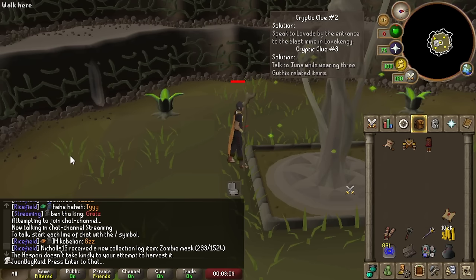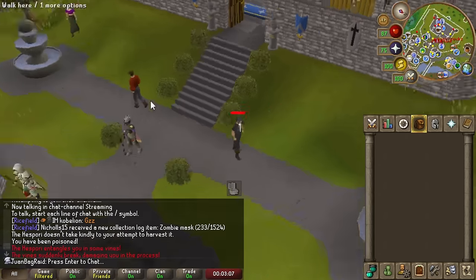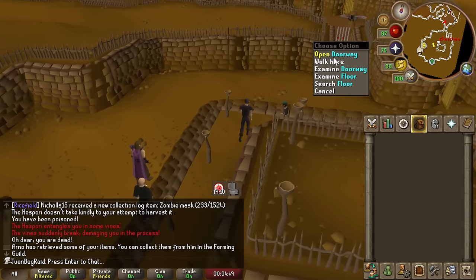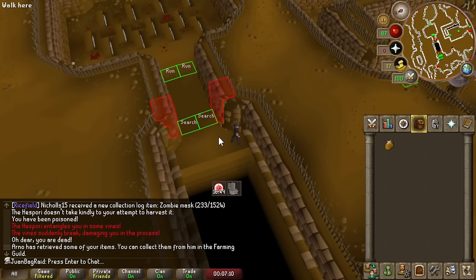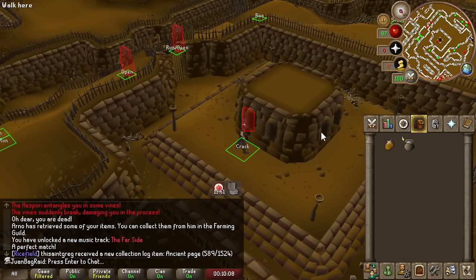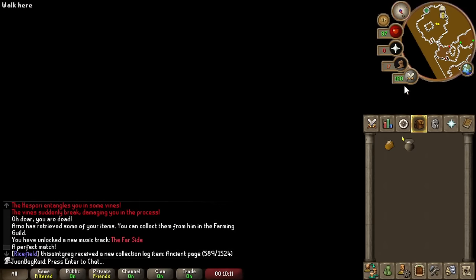Now time to go to Birdhouse Games room, now that we've died. Let's go start some Rogues' Den — it's pretty safe as far as I'm aware. This plugin has gotten a bit nicer since the last time I used it. I failed it completely and utterly.